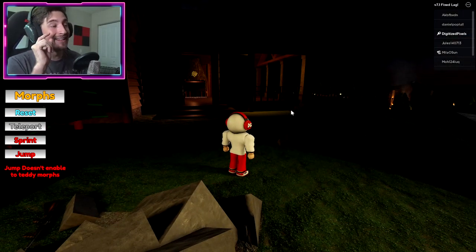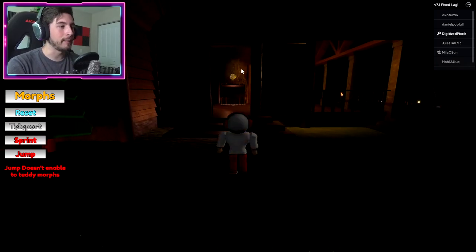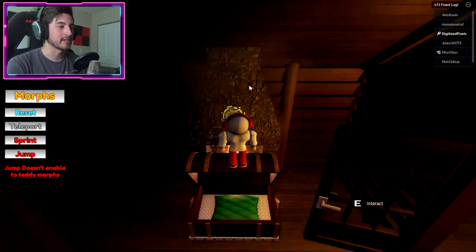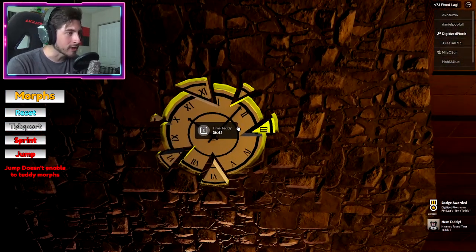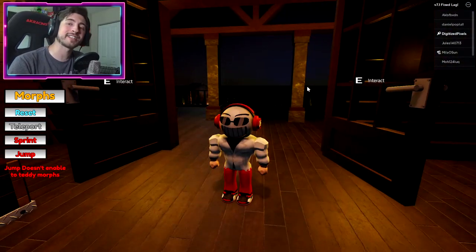You can literally see the next one from right here — it is the Time teddy. It's going to be the clock right inside of the big cabin, behind the big chest on the fireplace. Boom! That's actually kind of cool. The clock is broken — I ain't got time for that.